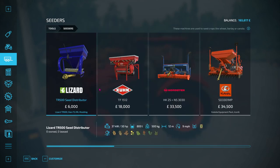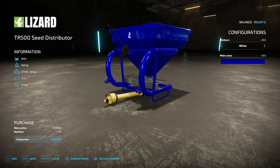So going into Cedars, and here it is — the TR500 seed distributor at 6000, and it holds 800 liters. It did say in the description it fertilizes as well, but as you can see it doesn't. So just 800 liters — I'm getting it. It's a bargain.